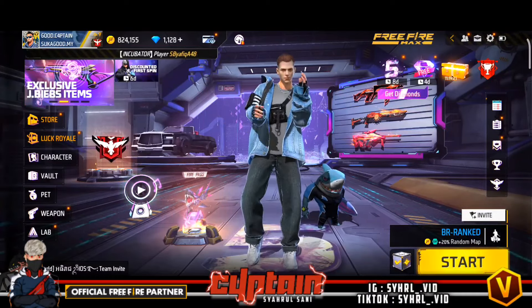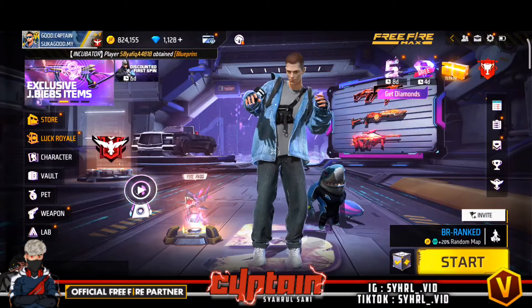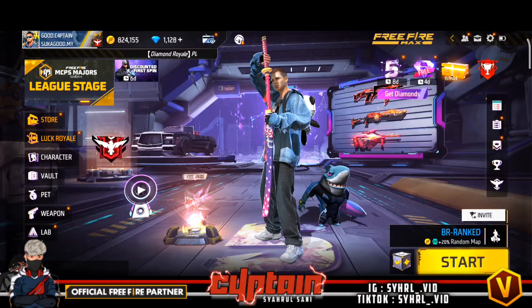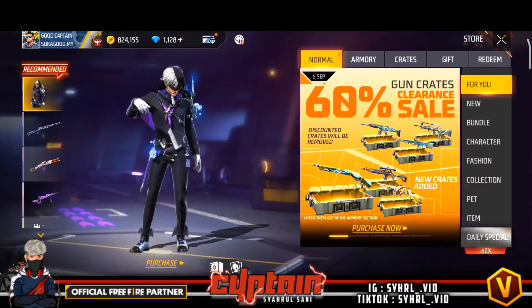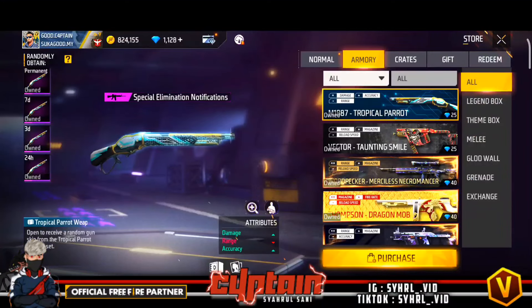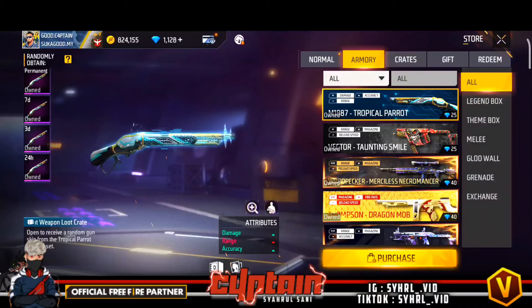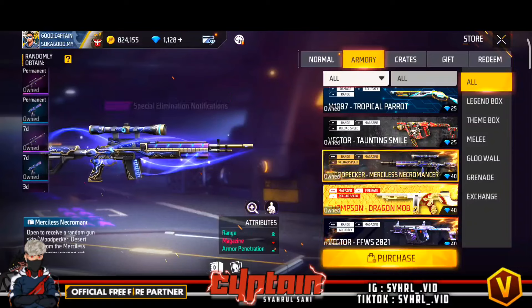Assalamualaikum and hello guys, welcome back to my channel Syahrul Zani. Pada video kali ni kita akan spin. Ada shotgun dan juga bundle dia. Ada orang kata ada shotgun parrot — bila kita tengok dekat sini, gila-gila baik, 25 diamond ni shotgun parrot. Macam tak logik guys. Disebabkan aku dah ada, aku tak payah spin, tapi memang tak logik shotgun parrot dikeluarkan dengan crate berharga 25 diamond. Ada banyak lagi guys.